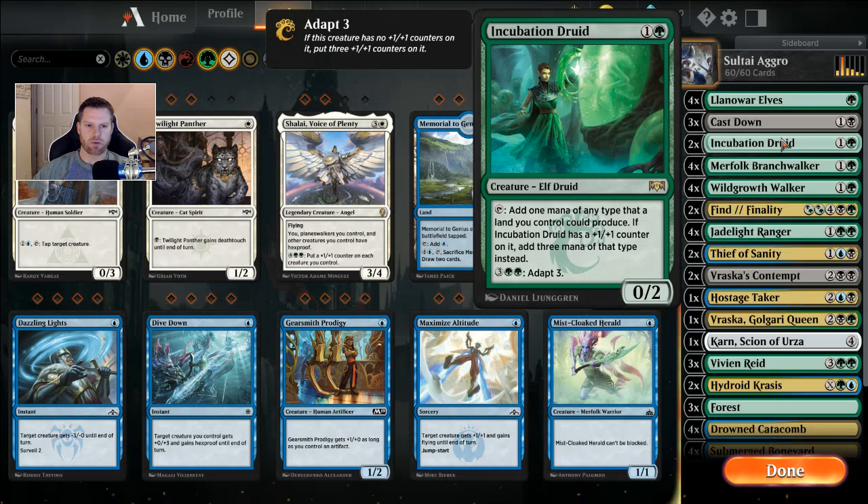Two Incubation Druids. If you don't have these, you could use Druid of the Cowl — also one and a green, a 1/3 that adds one green mana only. Incubation Druid is the rare version with the same casting cost but starts as a 0/2. It adds one mana of any type a land you control could produce, or if you adapt it for three, it becomes a 3/5 that produces three mana of that type instead. Very strong card.